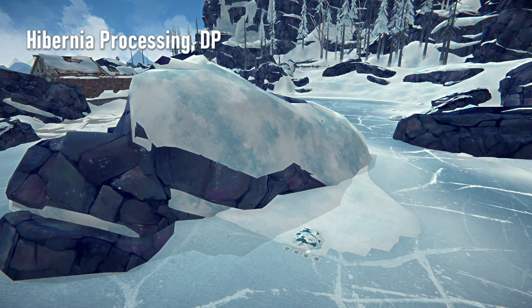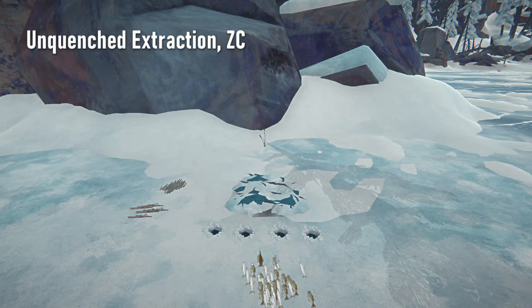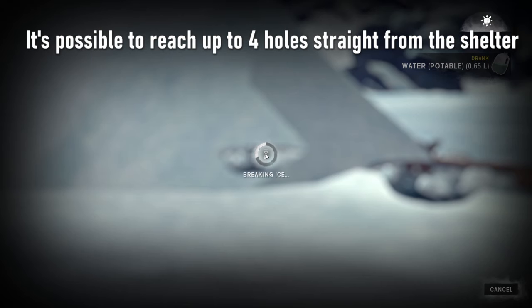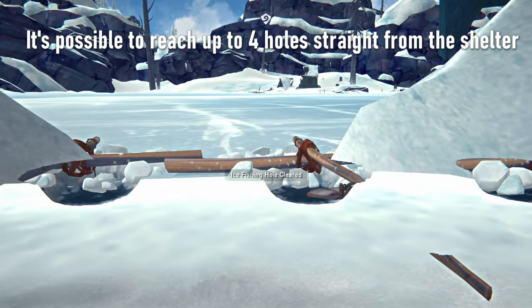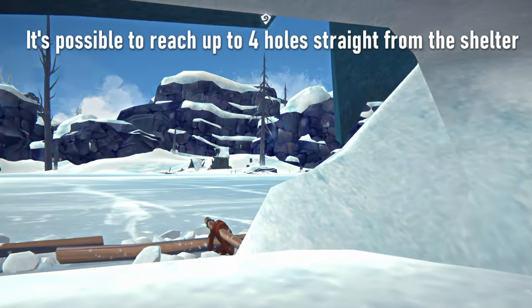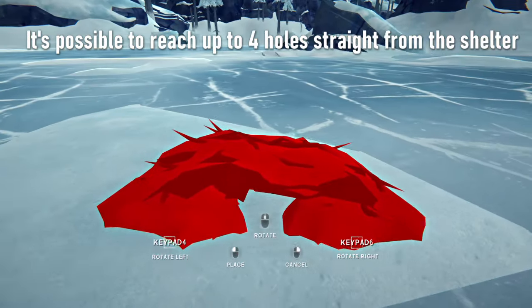Crumbling Highway and Winding River are the only regions where fishing is possible but have neither fishing huts nor any decent snow shelter spots. If you figure out a way to fish conveniently in either of these two regions, feel free to share in the comments. With optimal placement, you may be able to reach as many as four fishing holes straight from the shelter, allowing you to clear ice and reset the tip-ups while staying warm.